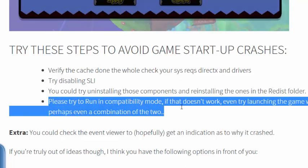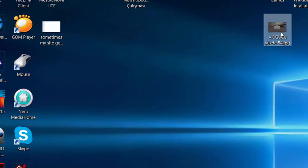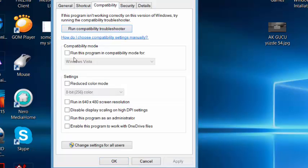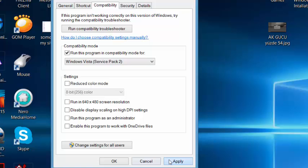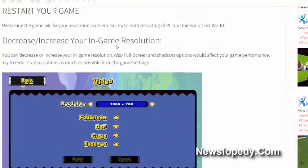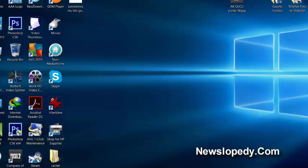Another tip is running the game in compatibility mode. You can choose compatibility for Windows Vista or Windows 7, or a specific service pack, then click Apply for your Sonic Lost World game.